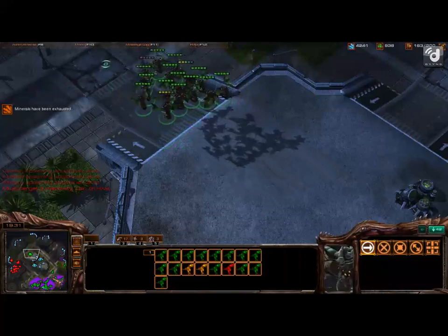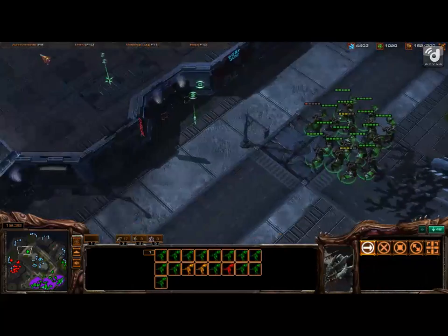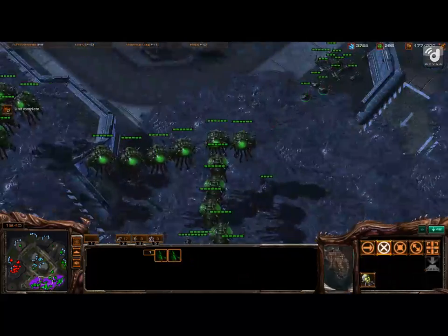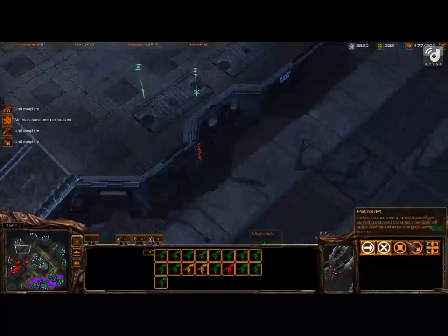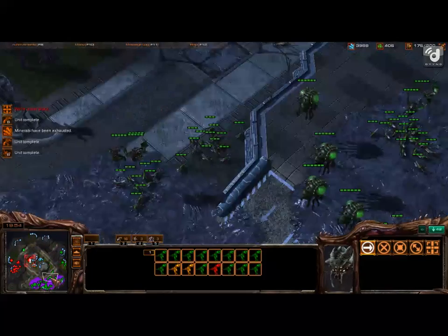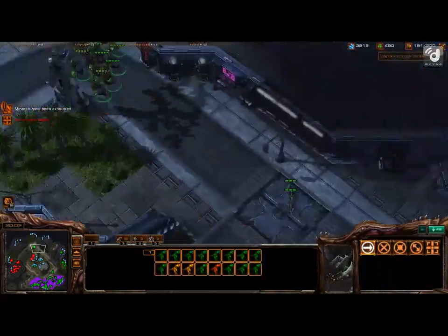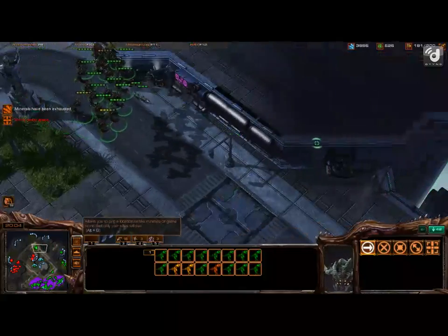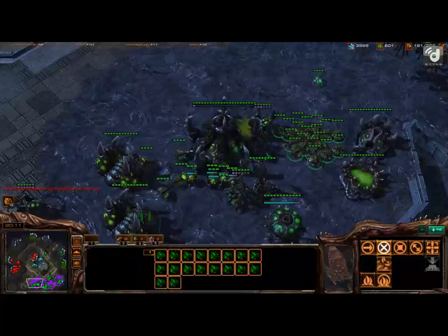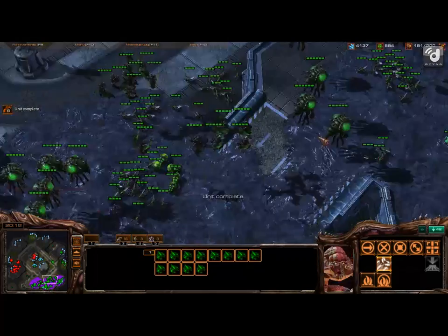Take that other Xel'Naga watchtower as well. Right now you're just going to try and keep him from taking that third. Place a Zergling up at his fourth as well to scout and make sure — maybe he took his fourth first or something. Don't run the Mutalisks over it. He's going to have it pretty sieged up, it's going to be really hard to defend. Right now you just want to keep making Mutalisks and harass his main with them. Mutalisks and then Zerglings with any extra minerals.